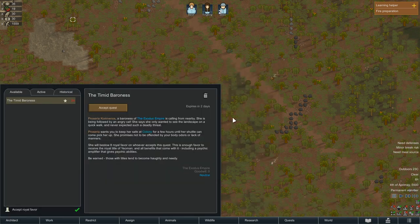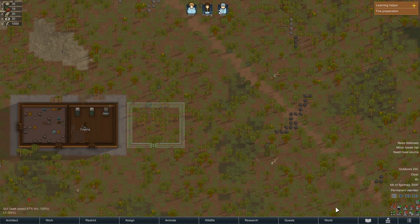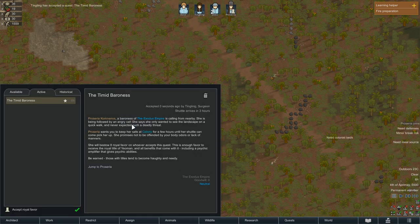Proseria Comnenos, a Baroness of the Exodus Empire, is calling from nearby. She's being followed by an angry cat. She says she only wanted to see the landscape on a quick walk and never expected such a deadly threat. Proseria wants us to keep her safe at the colony for a few hours until the Earth's Shuttle can come pick her up. Sure, accept the quest. Let's use Ting-Ting, who is our best in social interactions. Accept with Ting-Ting. Good.